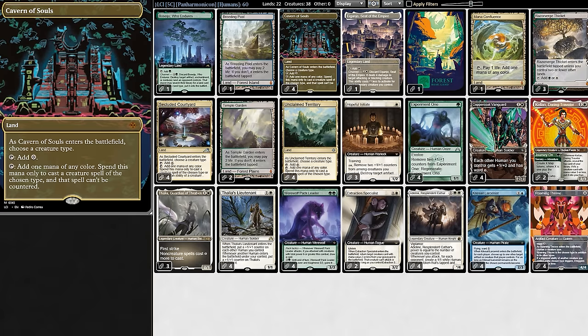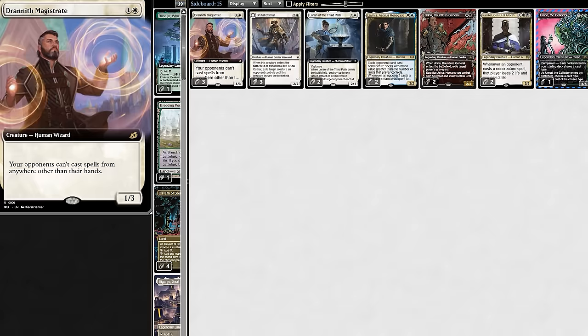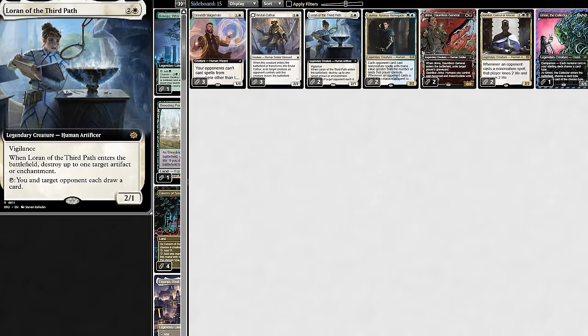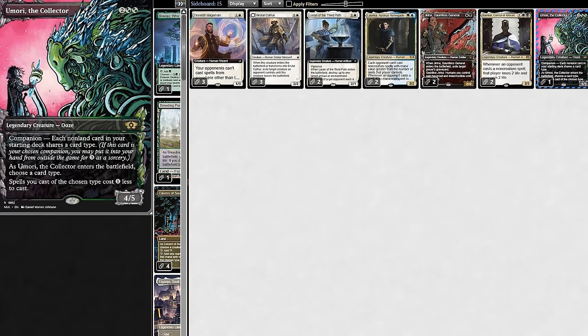For our last new card, Cavern of Souls — new to Pioneer at least — which stops our spells getting countered. For the sideboard, we have two counter-heavy decks covered: Magistrate and Lavinia. Then there's Brutal Cathar for creature hate, artifact and champion hate, board wipe and graveyard hate, non-creature hate, and because of non-creature spells, we have our companion Umori.